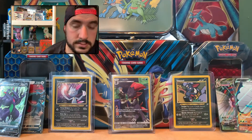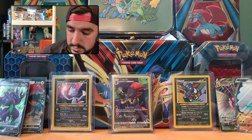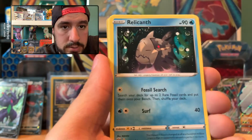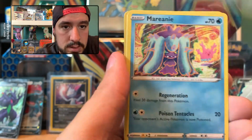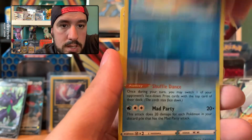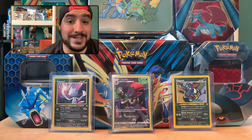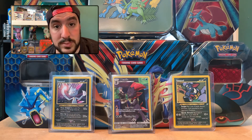Last pack magic — let's do it! Darkness Energy, Relicanth, Zweilous, Dunsparce, Klang, Marill, Torchic, Starly, Reverse Holo is a Panpour, and the Rare is Galarian Mr. Rime. That is okay, because check this — out of one box, that's killer. That is really killer out of one ETB, because sometimes you open an ETB and don't get anything.